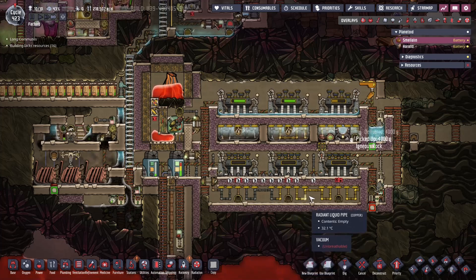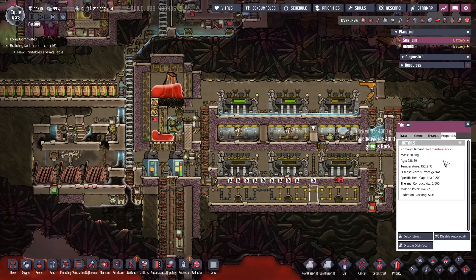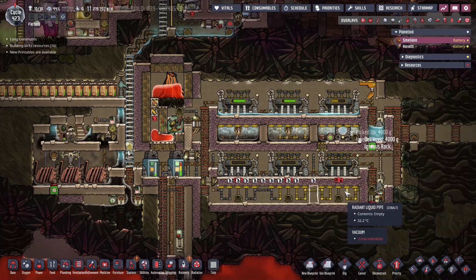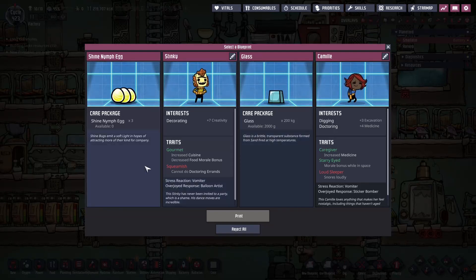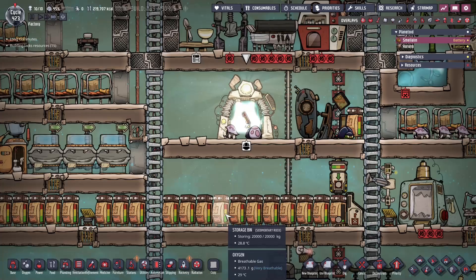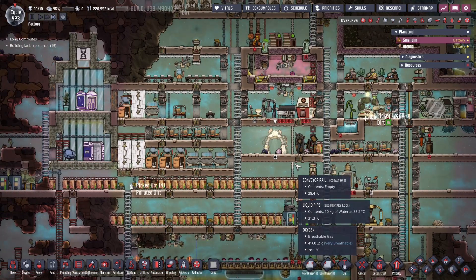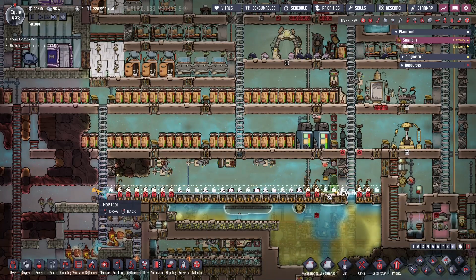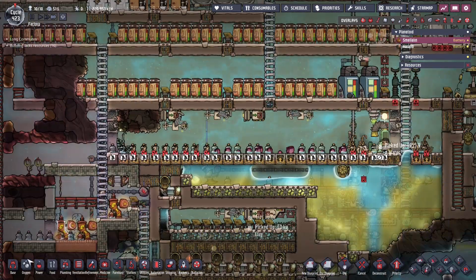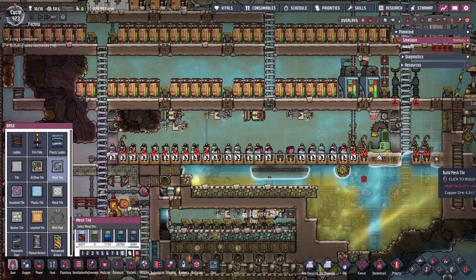Let's keep going. We're going to button this up — putting a sedimentary rock wall here. Why sedimentary rock? Just because it's got pretty decent heat transfer properties. Let's see what's printing — we got glass. Well, we'll make lots of glass so I don't think we need to worry about that. Looking down here, it looks like we got a bit of a spill. We're going to put some mesh tiles in here instead of airflow — that should give a little bit extra wiggle room.